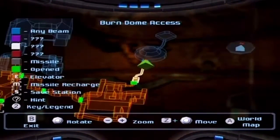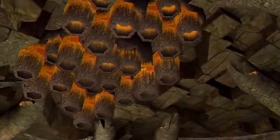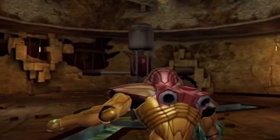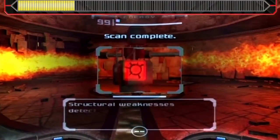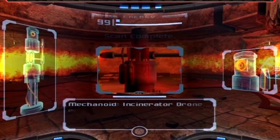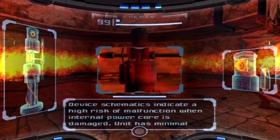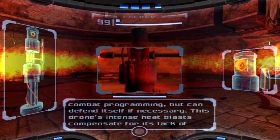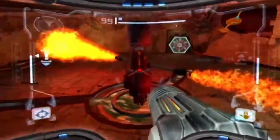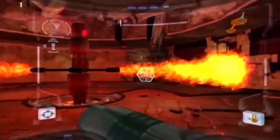Now we are in the Burn Dome access - and now we're actually in the Burn Dome! This is a really odd boss. This is the Incinerator Drone, programmed for high-temperature waste disposal. Device schematics indicate a high risk of malfunction when internal power core is damaged. It has minimal combat programming but can defend itself if necessary. This drone's intense heat blasts compensate for its lack of battle prowess. You need to dodge it - it's like Total Wipeout. Those things spin around and you can morph ball underneath them - though apparently not always.